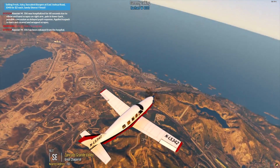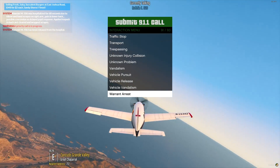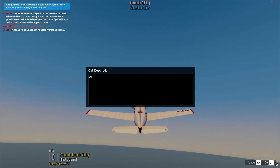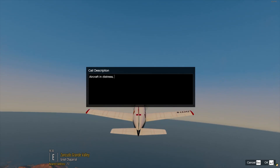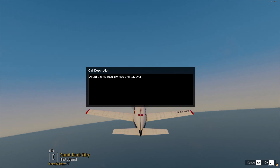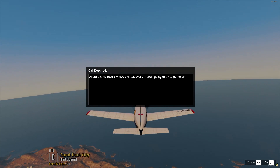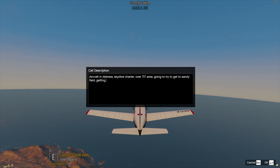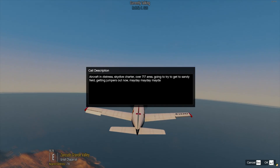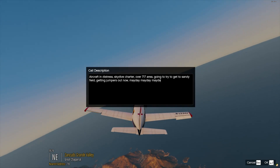This is not good. Well, if anybody's got a phone, it might be nice to call 9-1-1 now, because my radio's cut off. I don't think phones work at 6,000 feet. Don't wear my lucky shirt! Maybe it's not as lucky. We are so high above the clouds. Mayday, mayday, mayday — Skydive Charter over 717 area, going to try and get to Sandy Field, getting jumpers out now.